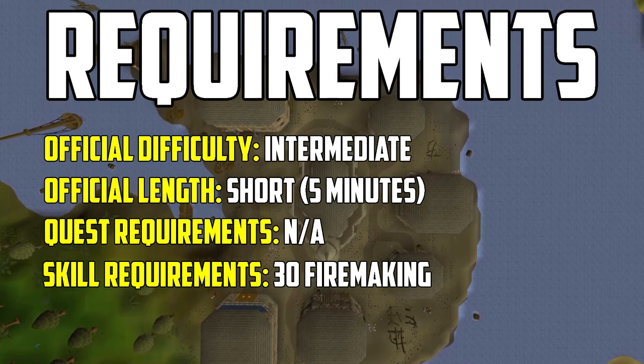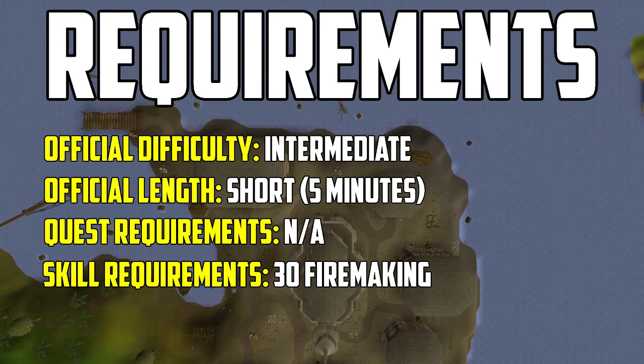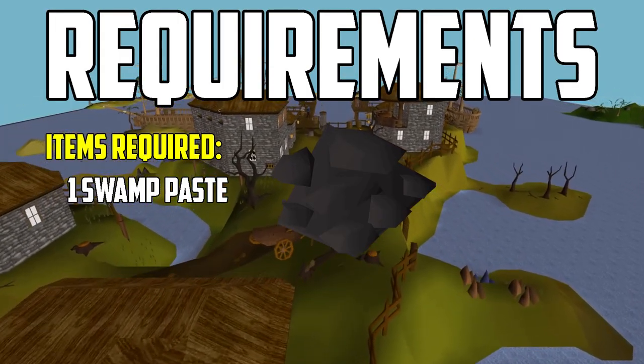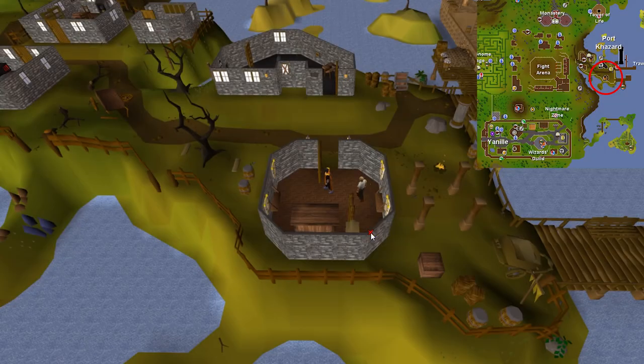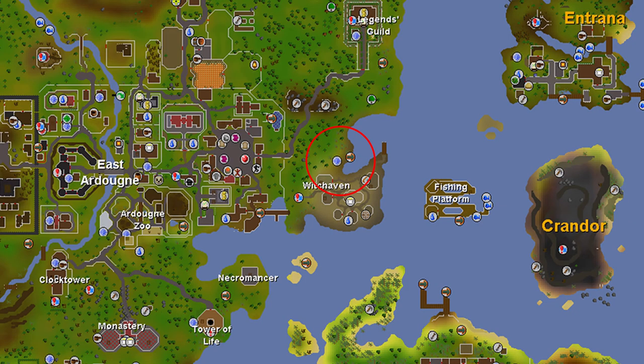There are no quest requirements, however there is a skill requirement of 30 Firemaking to begin the quest. The only item required is one swamp paste. You can buy it on the Grand Exchange, or if you're an Iron Man or prefer to get it yourself, you can buy it from the General Store in Port Cazard or any Charter Crew member.